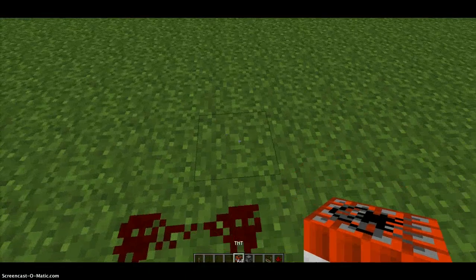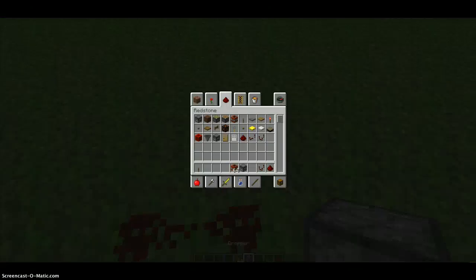So we're going to get the TNT. What you do is you get the dispenser. No, that's a dropper. You don't have a dropper — you have a dispenser. Use the dispenser. There.